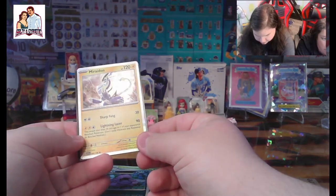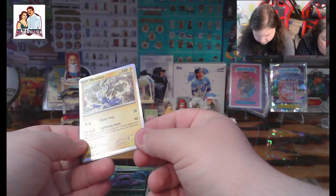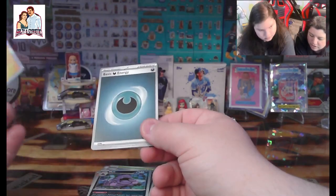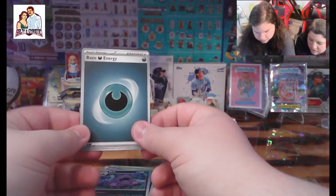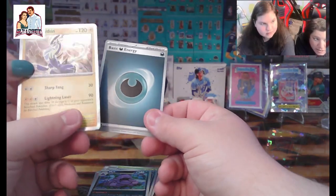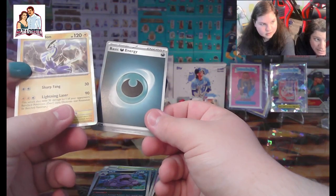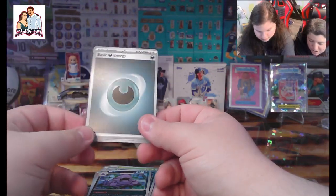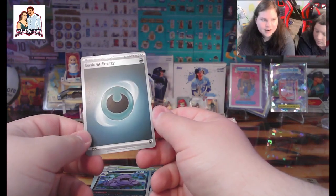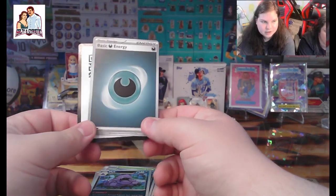We got a Miraidon — that's got a nice holo to it. Give me that one. You really see that shine on it — it almost looks like aluminum. We got a basic dark energy.